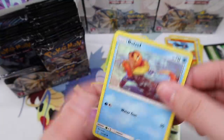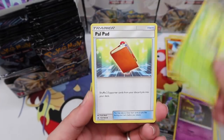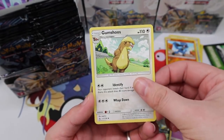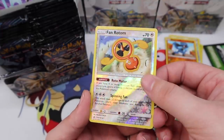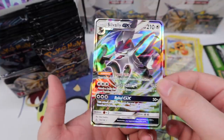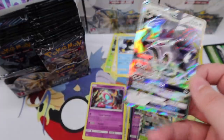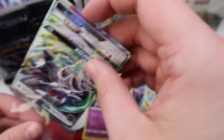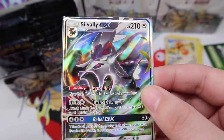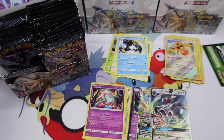We have Buizel, Riolu, Gible, Croagunk, Turtwig, Pow Block, Spiritomb, Gumshoos, Fan Rotom reverse — and we have a Silvally GX. Why did they print it again? I do not know. Why is Silvally so special? I don't understand. That's really weird.